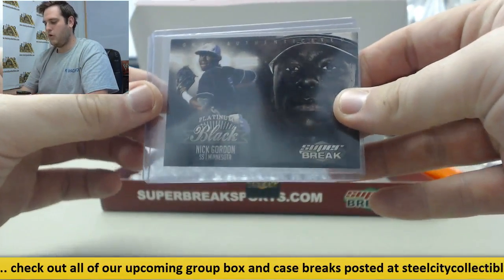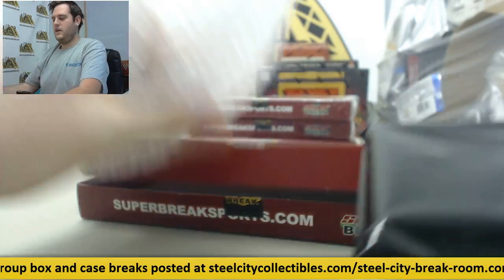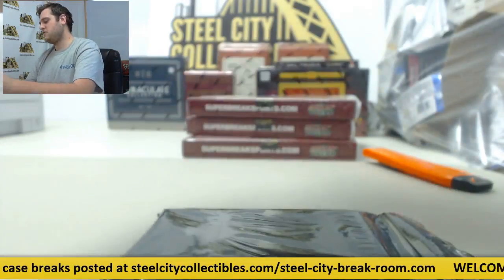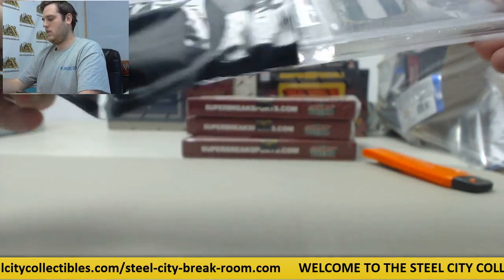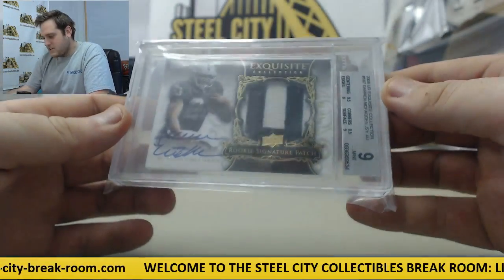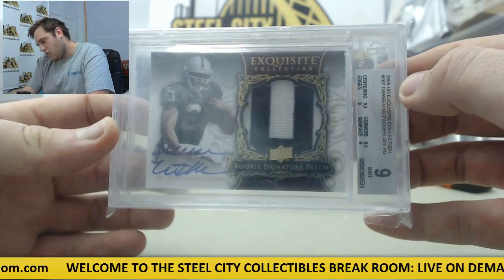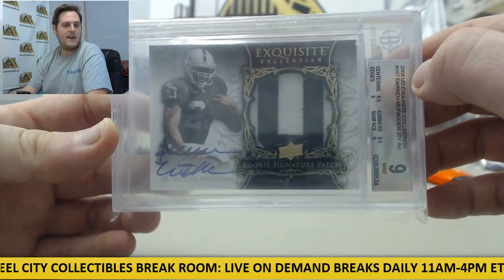Starting off, Nick Gordon. Let's see if we can get some gold wrapping — not on the first one, let's see what we got in here. We got a rookie patch auto right here — Darren McFadden for the Raiders, 2008 Upper Deck Exquisite Collection, Rookie Signature Patch Auto, Darren McFadden.